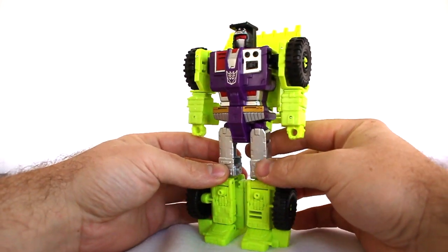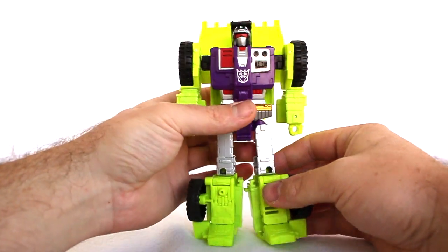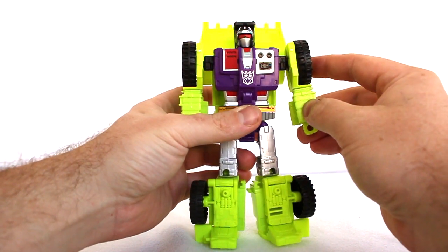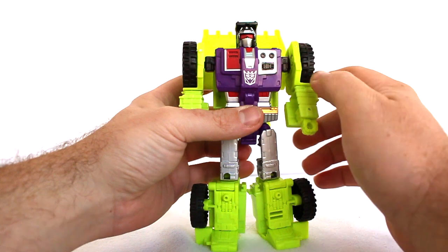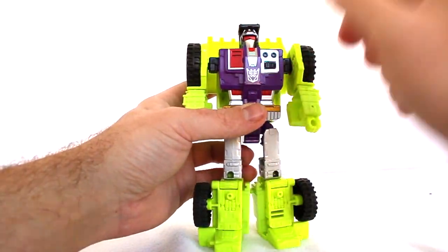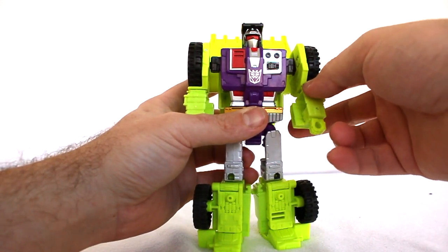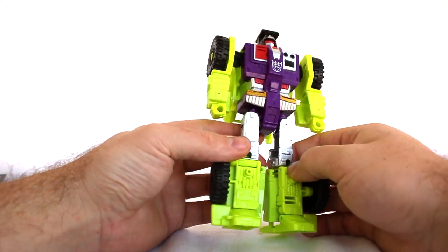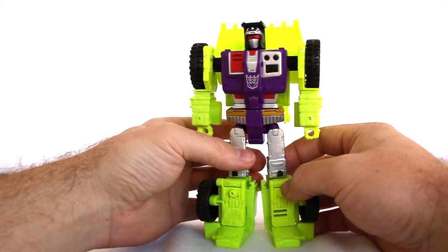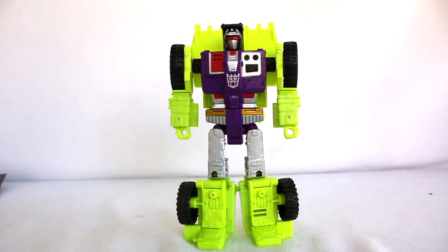This one got a lot of flak about not having elbows. There's also a third-party company that made alternate arms with articulated elbows, and the Takara Tommy version is going to have elbows. I personally feel better about him not having elbows because the entire figure in Devastator mode depends on these shoulders not moving, so I think it's okay. I really like the way the head looks — head sculpts on all these guys are amazing. It's always kind of funny that the leader of the Constructicons just ended up being a leg.